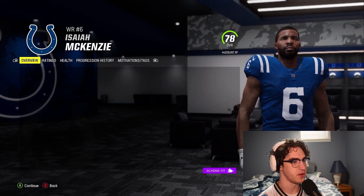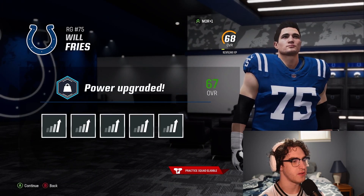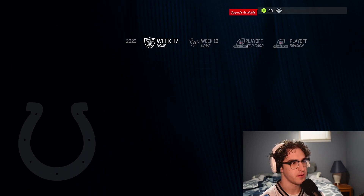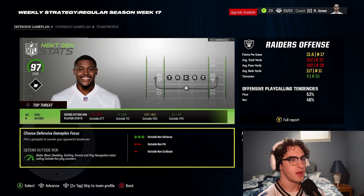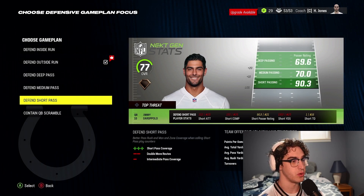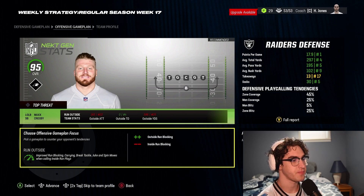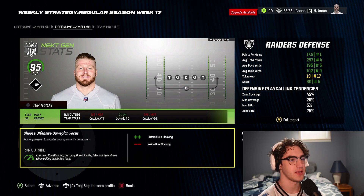McKenzie got route running and catching upgrades — he's okay. Will Fries is developing but we can draft somebody way better. Weekly strategy: they are terrible at passing the ball and run it pretty well. We haven't been torched by the run really all year. I'd rather defend the deep or short pass and not get screwed by the quarterback, then make adjustments at halftime. This Raiders defense looks scary — number one in least points allowed per game, number five against the pass, number nine against the rush.